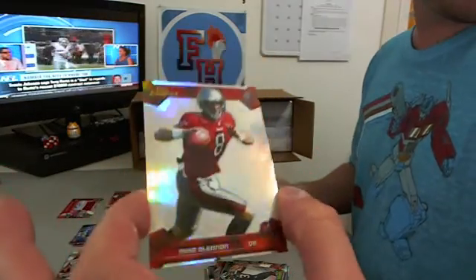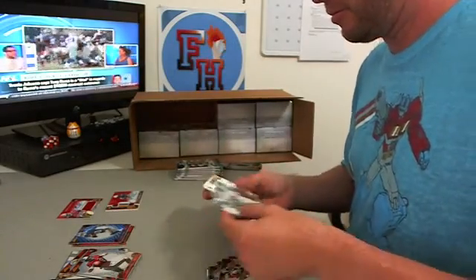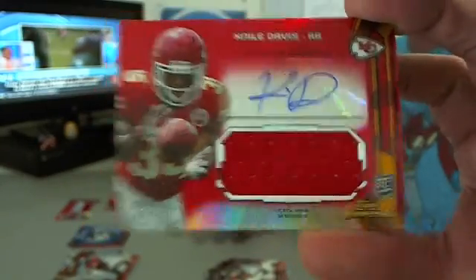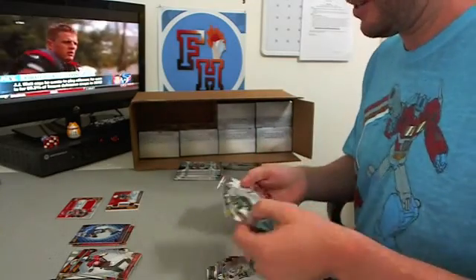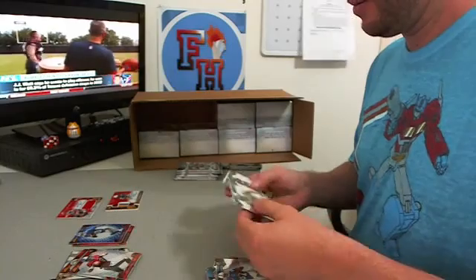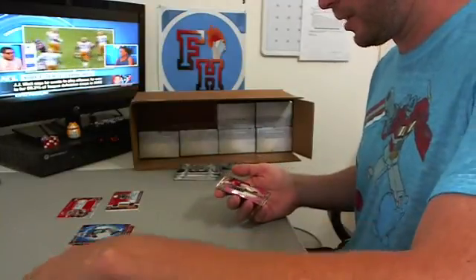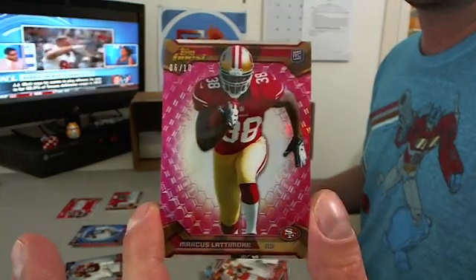Mike Glennon refractor rookie for the Bucs. Niall Davis for the Chiefs — another one with a red background, numbered out of 75. Matt Schaub refractor — Texans. Pink refractor numbered out of 10, Marcus Lattimore for the 49ers — 6 out of 10.